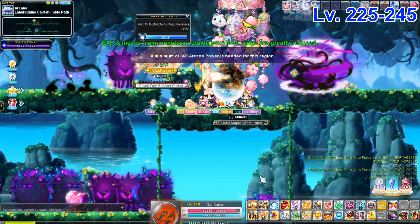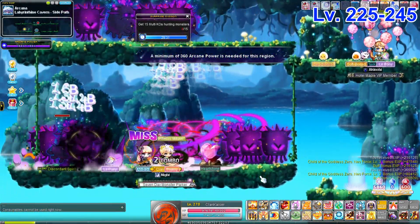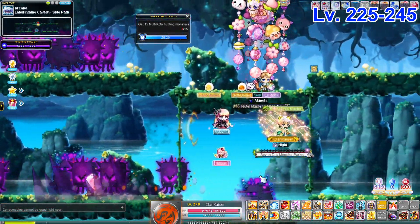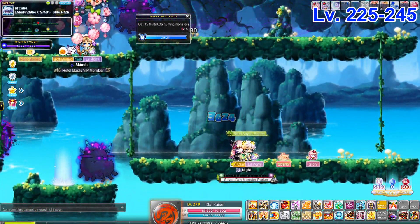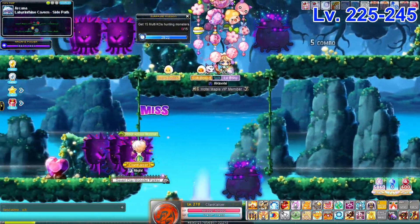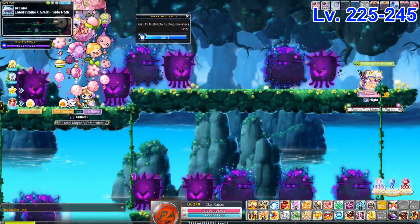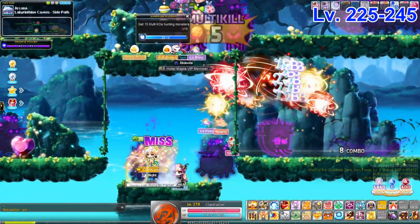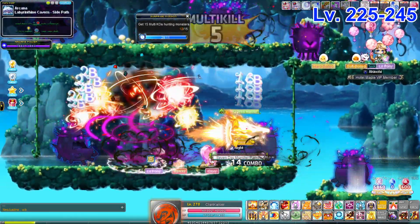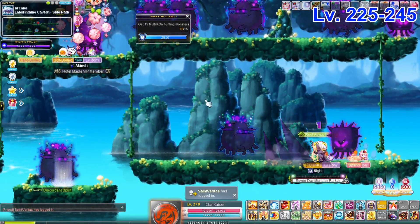Next is Labyrinthine Cavern Side Path — the infamous Kanna map. Because of the spawn layout, Kanna is basically able to clear the whole map by placing a bunch of summons that take care of all four platforms. If you're not a Kanna, I'd question why you'd do this to yourself — it's a very tough map for most other classes. But it's another option; try it out and see.